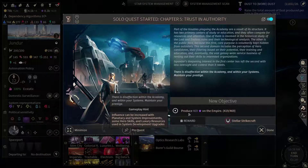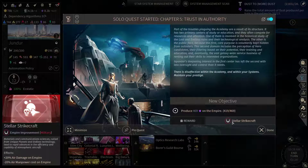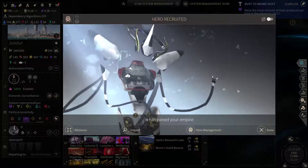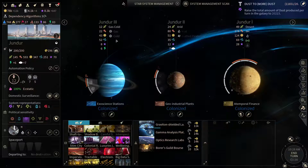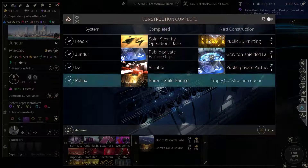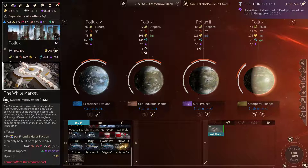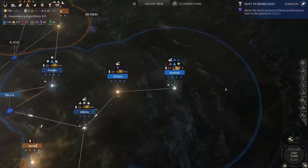Now we need to grab some extra influence on Empire to grab a stellar aircraft upgrade. We already managed that. Since we've got that quest to get some extra influence, let's grab this upgrade and we're gonna start boosting that up.